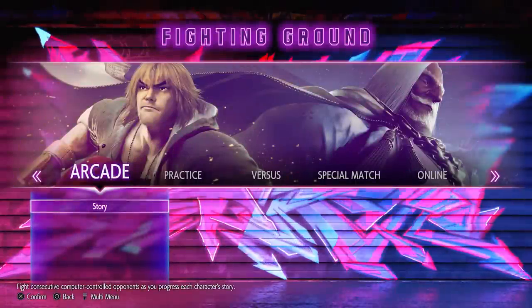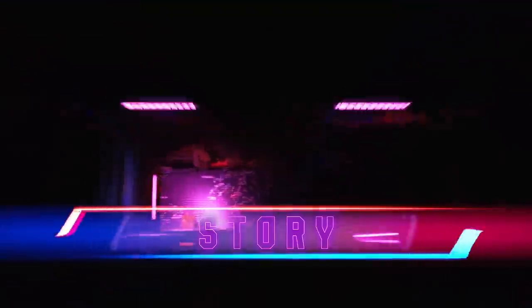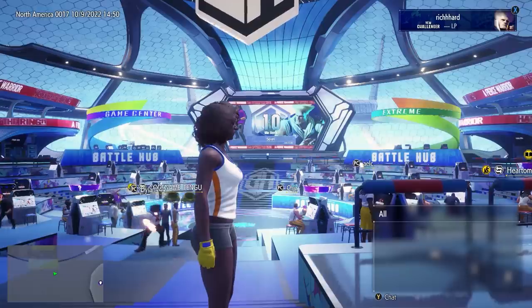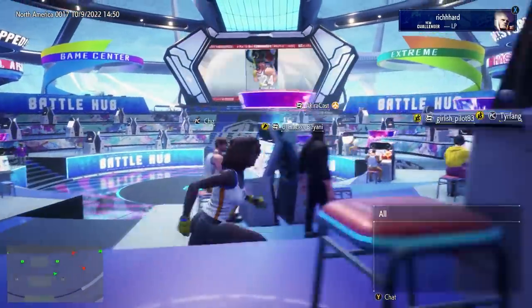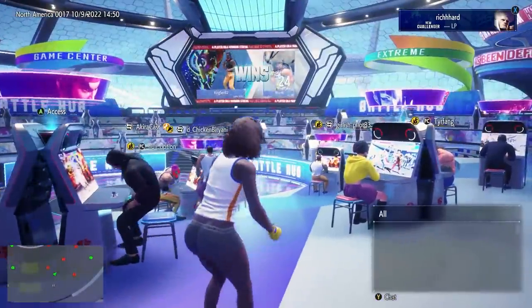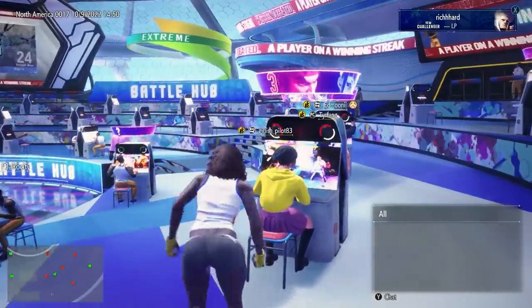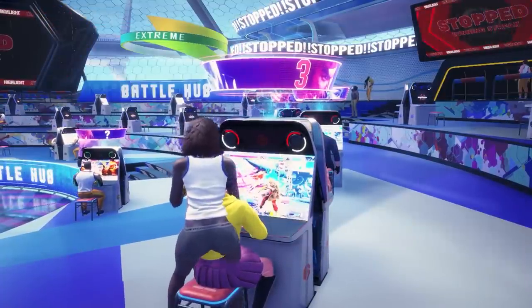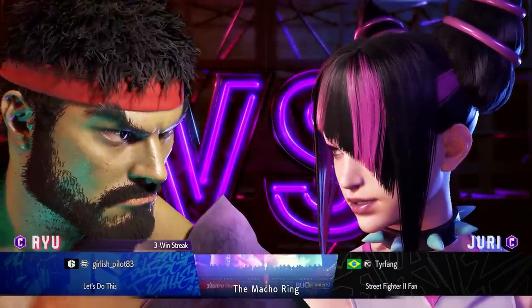For multiplayer, Capcom has added a few interesting ideas for creating a global fighting game community. Fighting Ground contains traditional modes such as Arcade, Online, Local Versus, and a training dojo. Meanwhile, you'll also be able to take the avatars you've created in World Tour mode and take them into the Battle Hub online to fight against other players' created avatars. Battle Hub resembles a gigantic arcade, and it's where you'll interact with other players. If you're not challenging other people in the room, you can organize a competition or sit down and watch a tournament play out. This space can fit up to 100 people, so there's a good chance that someone online will be looking for a friendly fight.